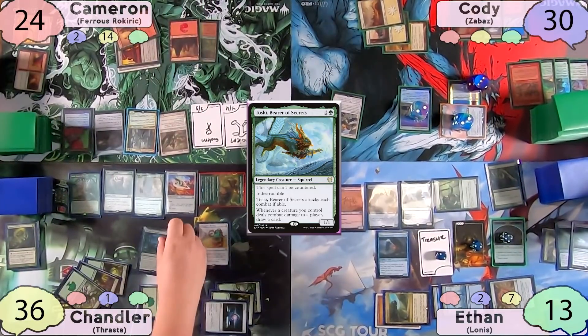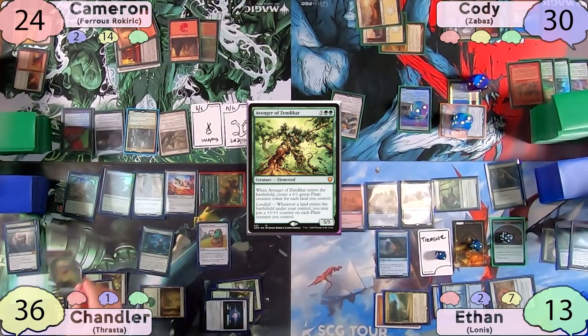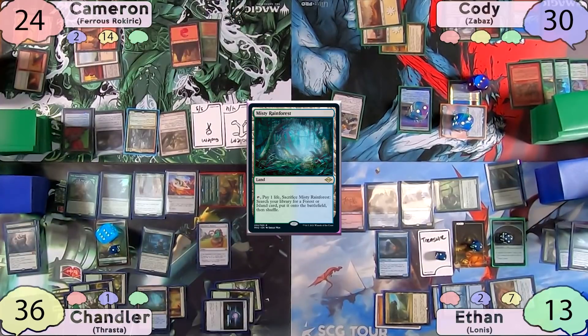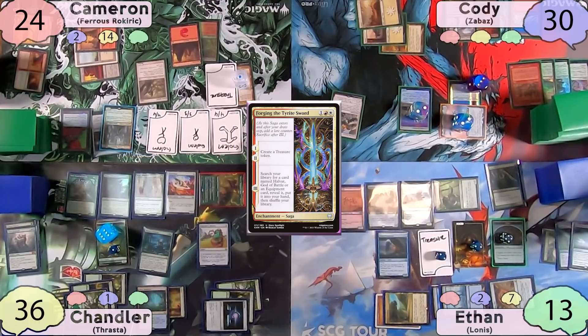Chandler decides Gargaroth has outlived its usefulness, so he Eldritch Evolutions it to go get an Avenger of Zendikar. He gets six plant tokens, then immediately plays a Misty Rainforest to trigger that landfall, and then passes to Cameron.